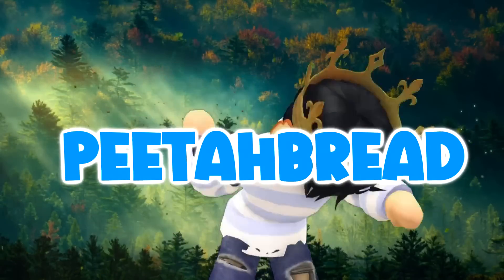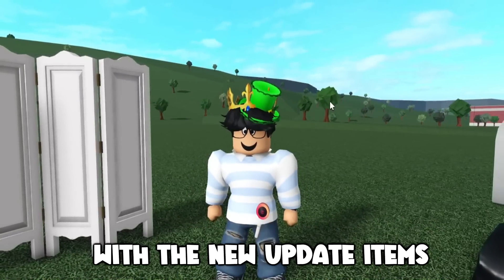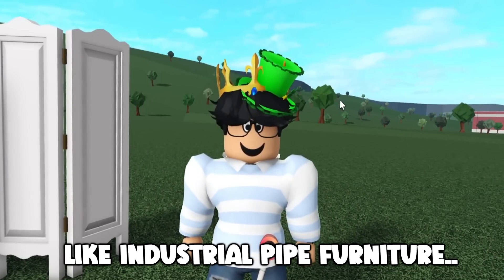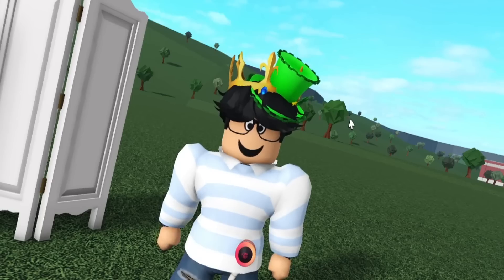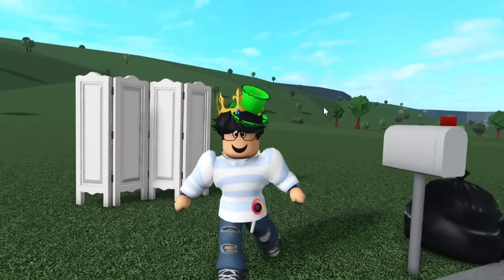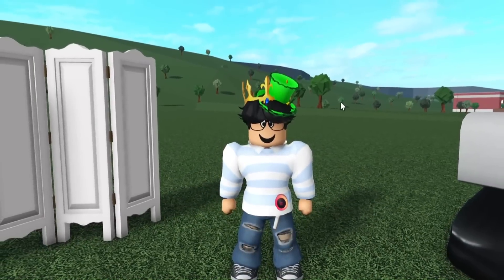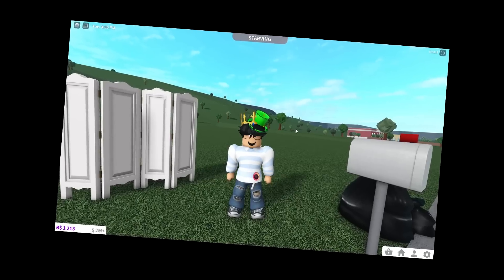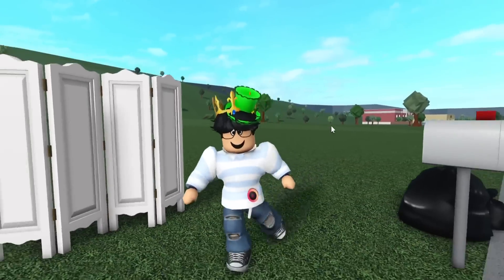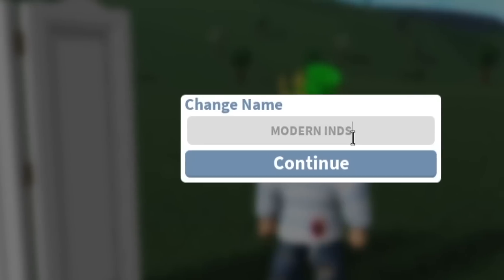Hello! Today's episode we're gonna be building a house with the new update items. We actually got some modern industrial furniture — like industrial pipe furniture — and I wanted to build a house with all these items. I'm probably gonna use most of the items this time around. I think this house we get to use as much as we can, so it's gonna be fun. I was thinking of making a modern industrial house.